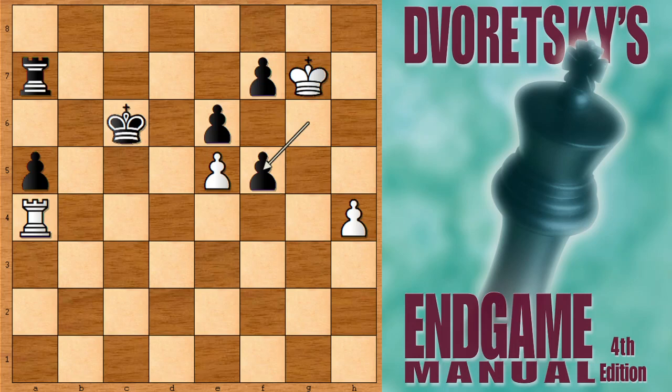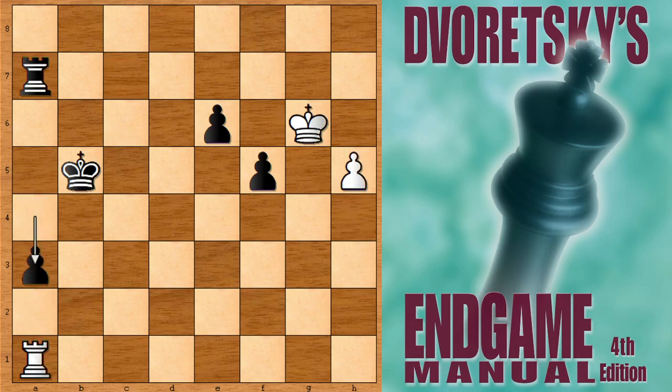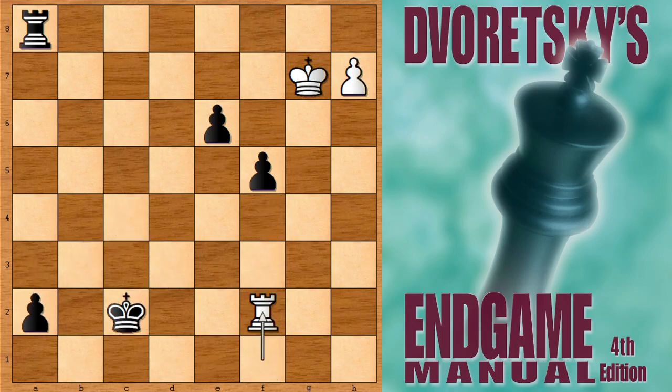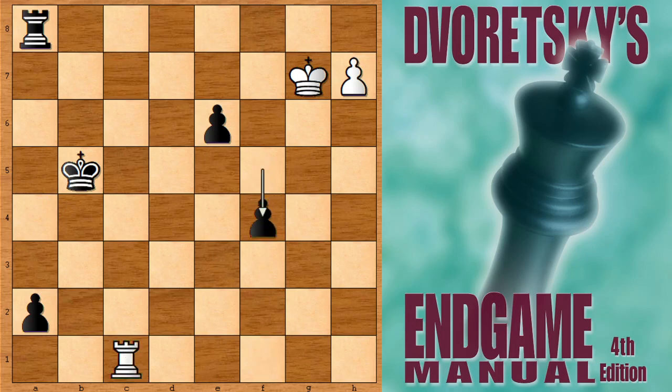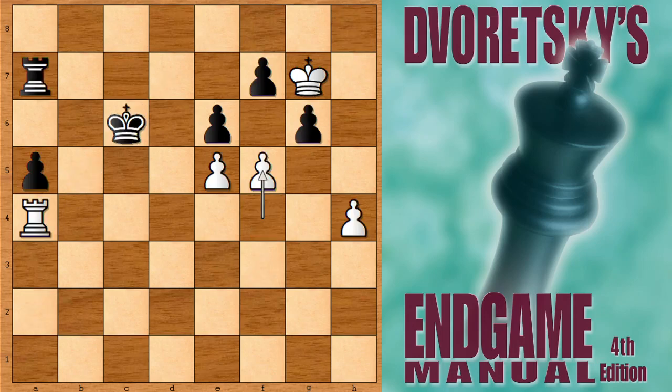There are some other tempting moves after this position. Instead of f4, what happens if king to b5? Then the rook goes back, a4, h5, a3, h6, rook back, pushing the pawn, king in, and rook to f1. White has all kinds of checks and it is not so easy to promote the queen. If you promote the queen, white is also going to promote the queen. Rook takes on a2 — white is promoting the queen with all kinds of checks. Did you see the critical move f5 which Lasker missed?